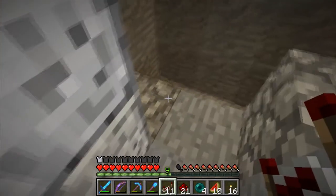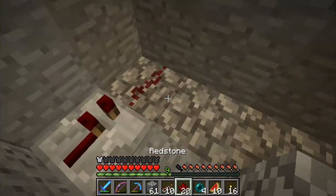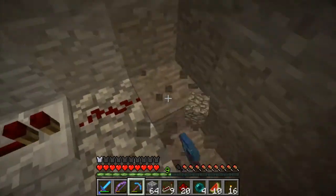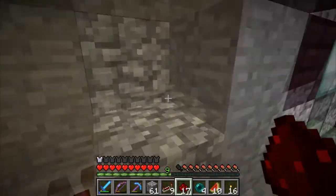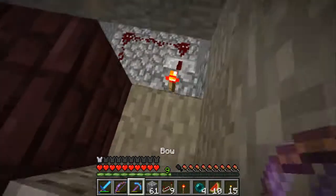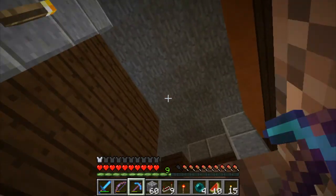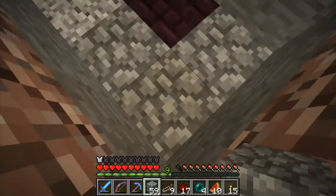We're gonna need a repeater and some building blocks. We need this signal to go into that block. If we do it like this, that's gonna power that block. What we want here is a redstone torch, and we're gonna put a normal one here as well. That has to be a block on top. We're gonna need to dig this out. We're gonna need some redstone - so one piece here.